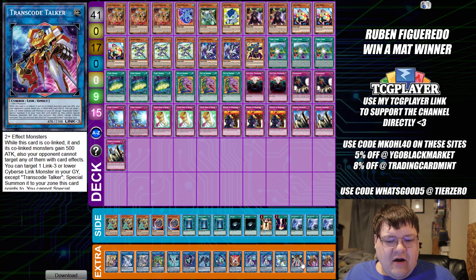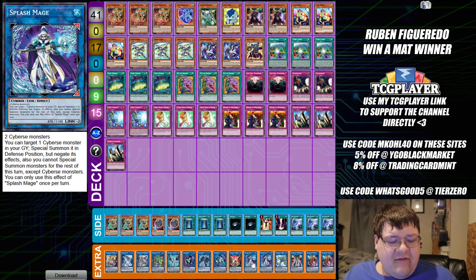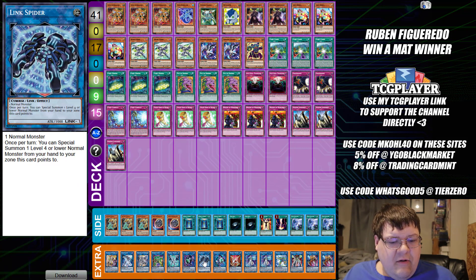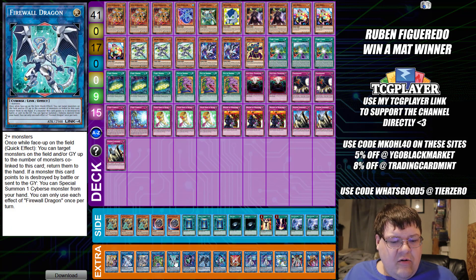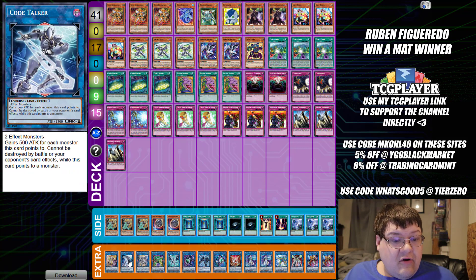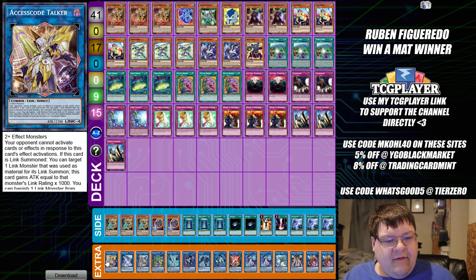We have two copies of Trans Code Talker, one copy of Trisbania, one Talkback Lancer, two copies of Splash Mage, one Security Dragon, one copy of Link Garibo, one Link Spider, one Firewall Dragon, one X-Code Talker, one Code Talker Inverted, one Code Talker, and one Access Machine wrapping up the extra deck.